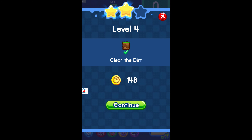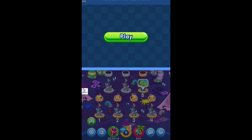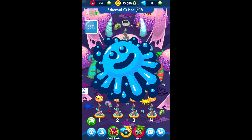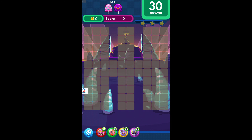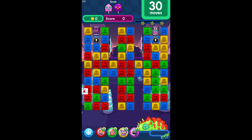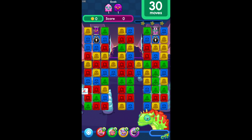Level four completed with two stars and 148 coins. Jammer Splash level five — release the jammers on Ethereal Dungeon. It's loading. You can combine two bombs together to make a big impact. 30 moves available — release the jammers, wish me luck!